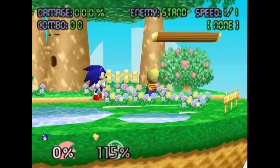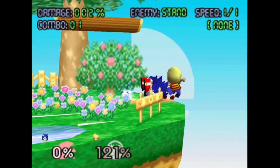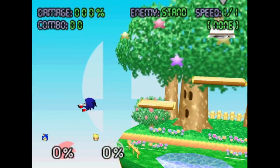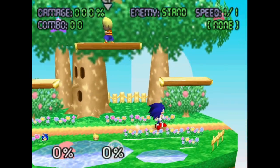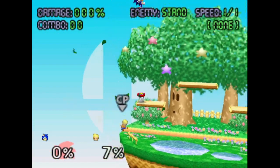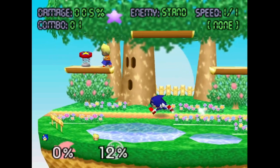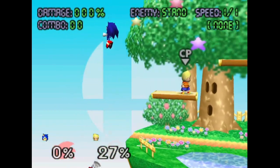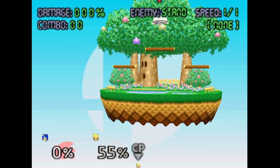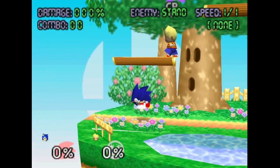The down special, the spin dash, can be charged. It's a multi-hit that you can jump out of. If you use it in the air, it'll release when you land. This can be used to extend combos, as an approach, all sorts of things. If you release down while in the air, it'll cancel the ability. The up special is the spring attack, which is more of an escape than an attack since the move doesn't actually have a hitbox — it's only the spring. The spring only has a hitbox when it's falling, so if you use it on the ground the move will have no hitbox at all. You can also attack out of the up special.